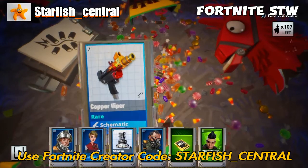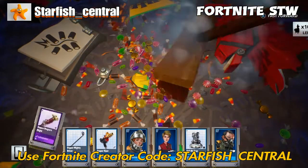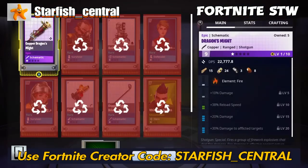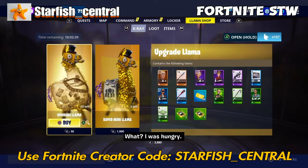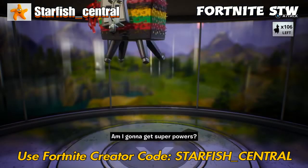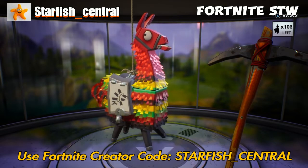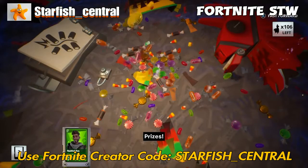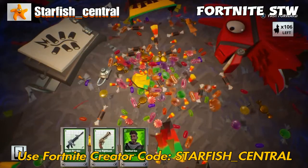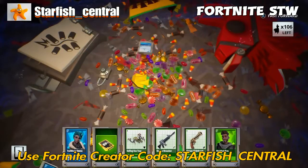Anti-air trap — that's good against lobbers because it shoots the skulls out of the sky. You don't need to put lobber shields up anymore if you've got anti-air traps. I still do have a lobber shield at my Cani Valley storm shield, but I just left it in even though I've got anti-air traps covering that area anyway.